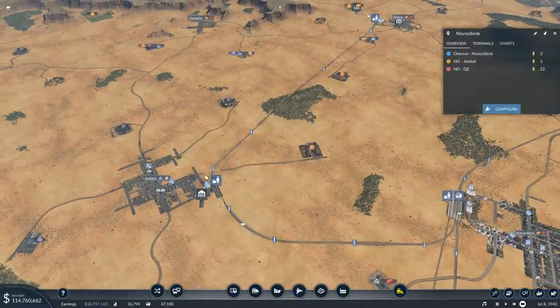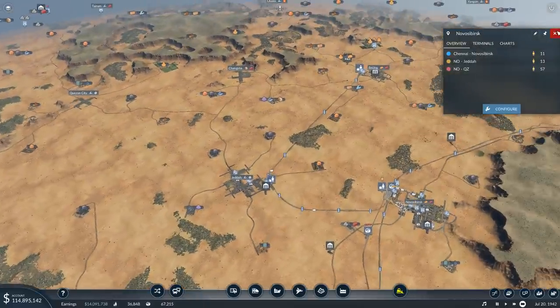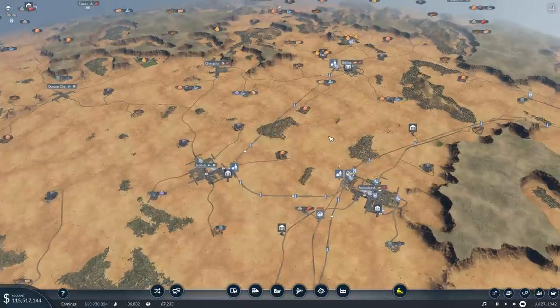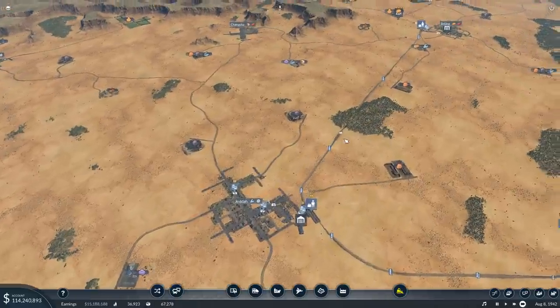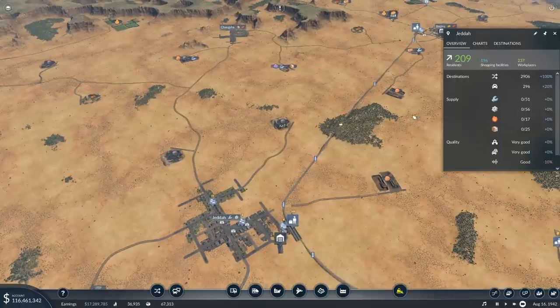This has to do with the fact that both Jeddah, Beijing, Changsha — all these towns are either not yet connected or not really big enough. So what I want to do in this episode is connect more towns to Jeddah. I still want to connect Kwazan City and Changsha, and between those two I hope that Jeddah is going to grow into a bit of a hub.